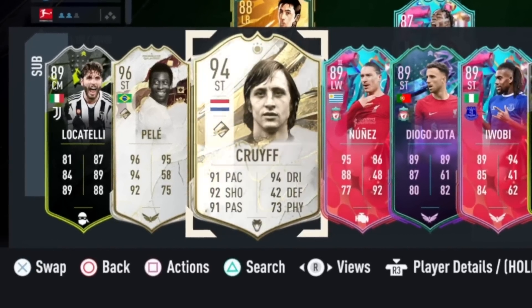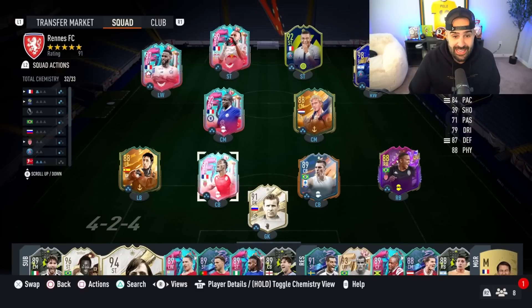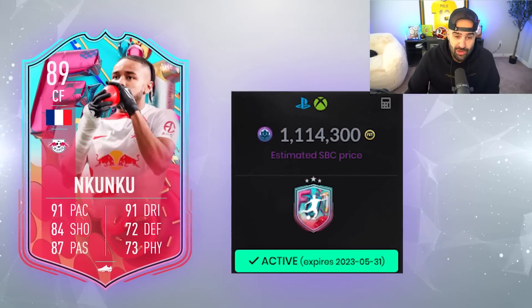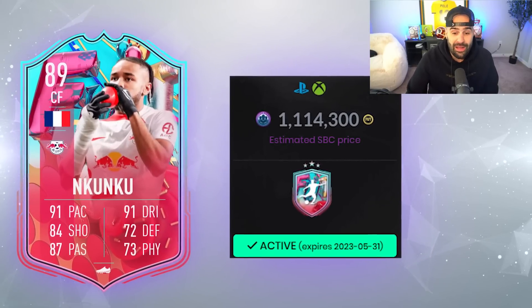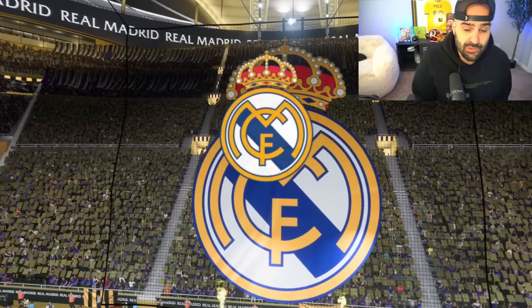At the end of the day this team looks very very sick. For Nkunku to work — and I wasted a lot of money on him — I have to drop some players, and I still can't get him on full chem unless I put Zidane back in. But I don't like Zidane. Alright, let's run it up.